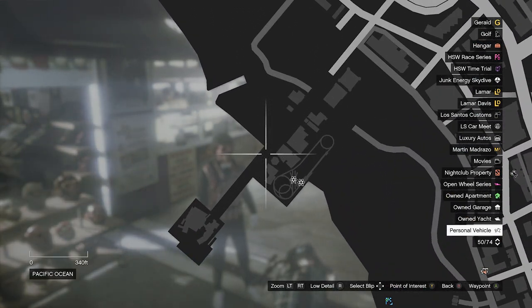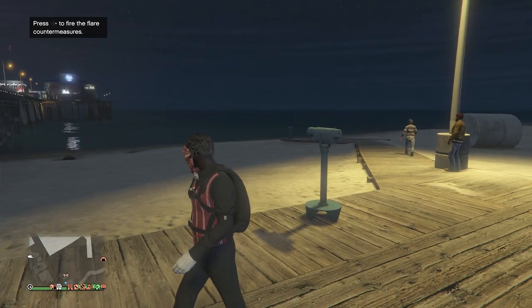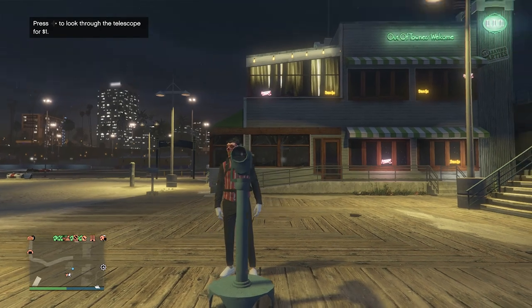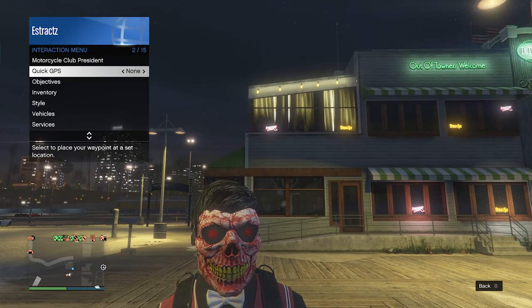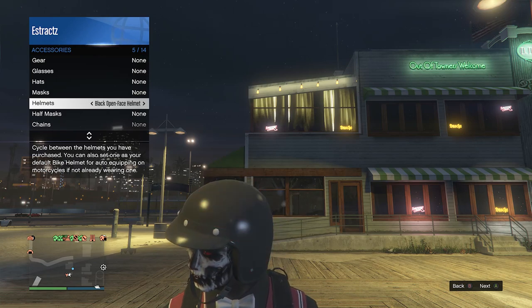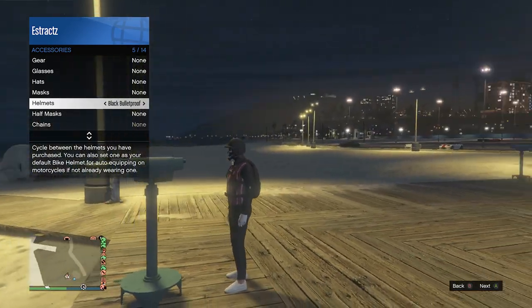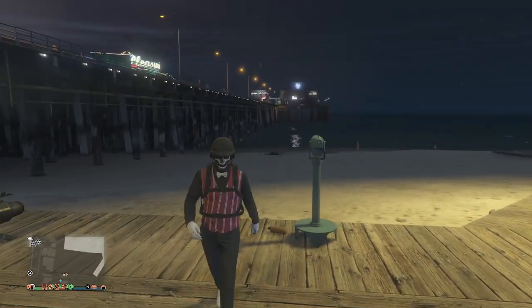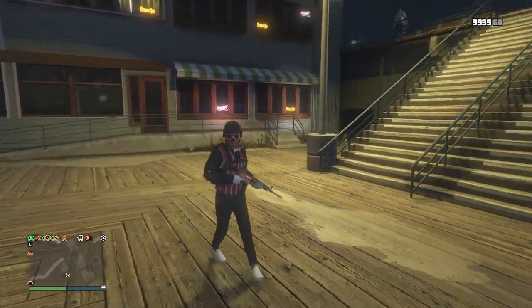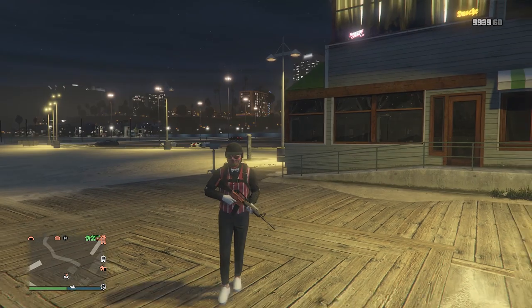At the mask store, walk over to the masks, go to monsters on slot 17, and look for the fresh skull on slot 34 — it may be on a different slot for you. Once you find the fresh skull, back out and you'll see your helmet comes off. Head to the pier, do the telescope glitch, pull up your interaction menu, go to style, accessories, helmets, and scroll to the black bulletproof. The mask comes off while scrolling, but don't worry — put away the menu, walk away from the telescope, and the mask and helmet merge. Go to the clothing store and save the outfit. Now we can move on to the fifth Halloween outfit.